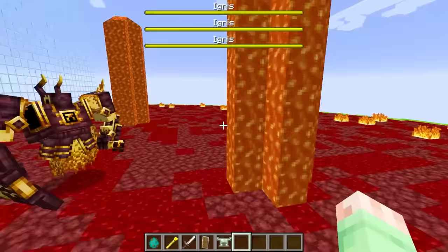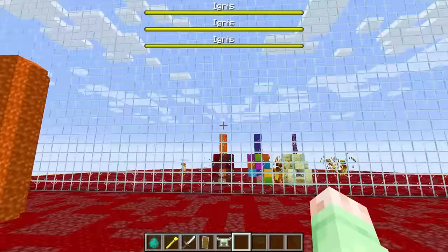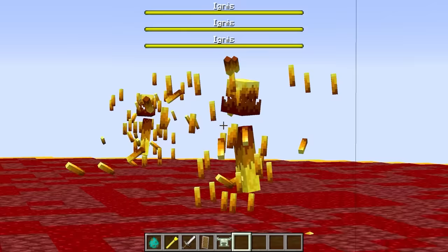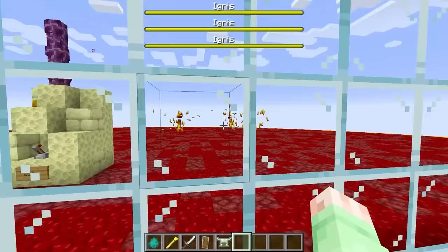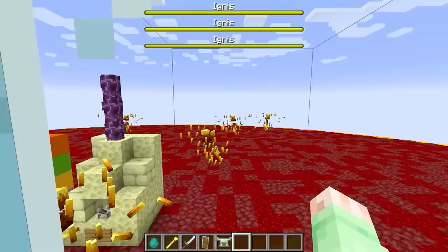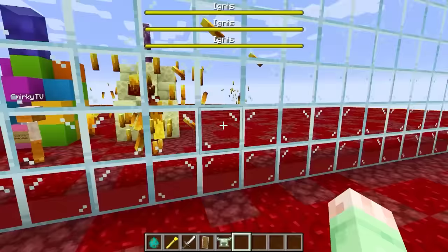I wonder what kind of thing Smirky spawned on his side, because I am cheating with this one-way glass. So I'll be able to spawn the exact counters in later rounds. It looks like he made his side the nether too, and he has these mutant blazes. I wonder what he spawned to get these mutant blazes — maybe some sort of skeletons? These mutant blazes are pretty cool looking, but luckily our mobs are definitely way stronger, because with these shields they'll be able to block every single one of the blazes' attacks. Let's go!